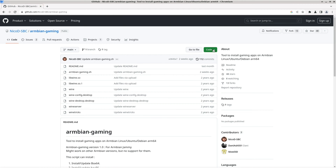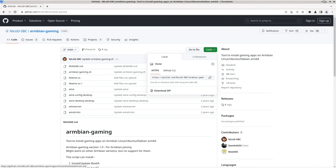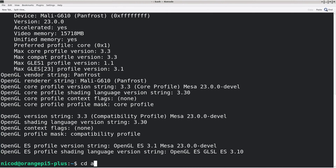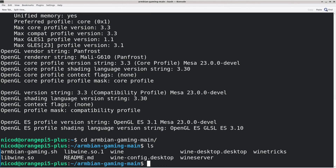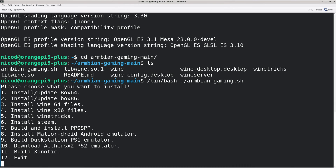To install AetherSX2 I also use Armbian Gaming — it is inside of here and it just downloads one file. One tip is to run AetherSX2 only in X11 desktops. I am using XFCE4. Any desktop with Wayland like KDE or GNOME will not run as good.